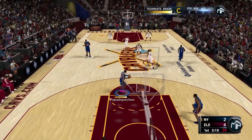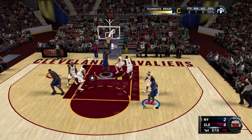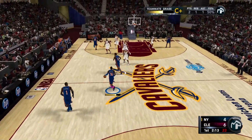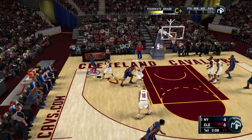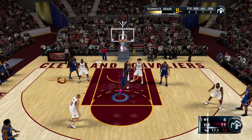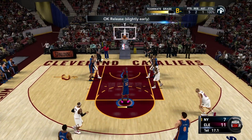We're bringing the ball up, crossover left, spin move — Mo Williams is there but Amar'e Stoudemire is in the paint, that's an assist. Next possession, we go to the left pull-up mid, goes in again. Then we try taking it to the basket, crossover into the paint, get the foul. We're at the line — make the first, make the second.